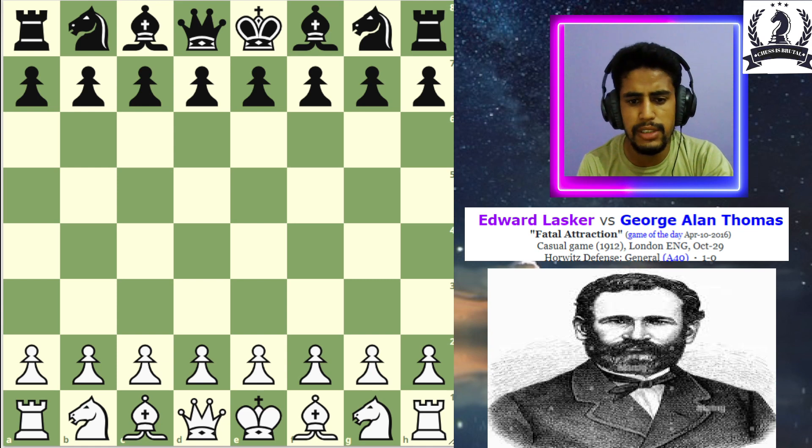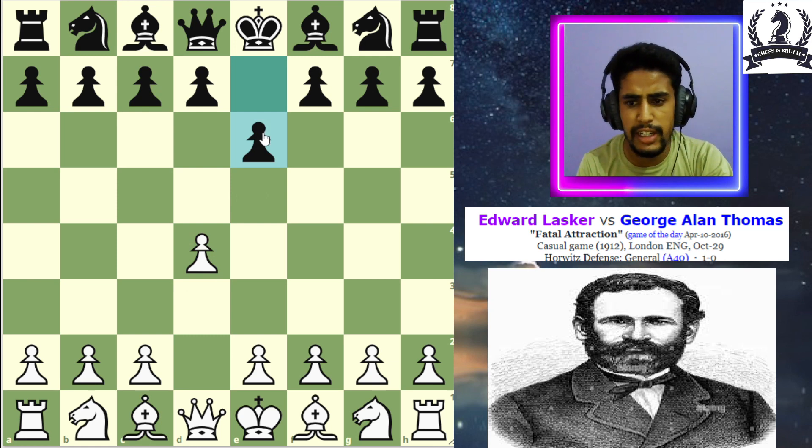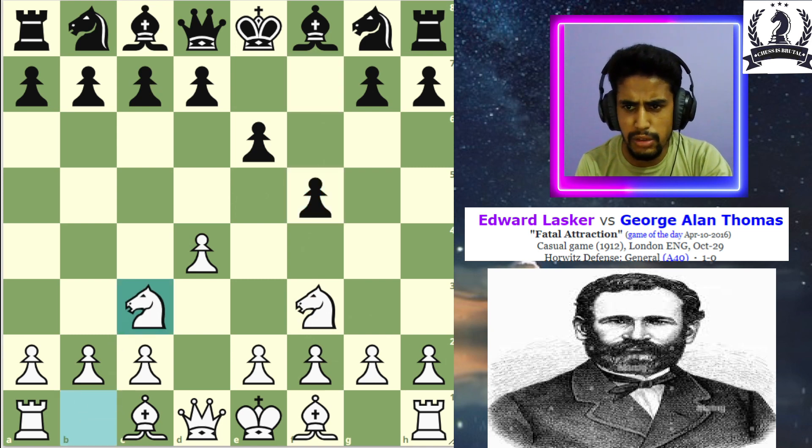In this game Lasker has the white pieces and he starts with the move d4. His opponent plays d6, this is the Horwitz defense, and after knight to f3, black plays f5. This is also transformed into the Dutch defense, and after knight to c3...